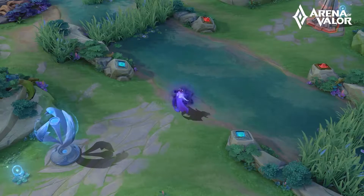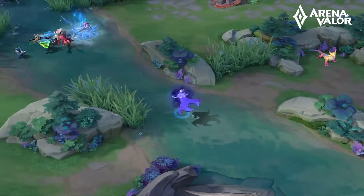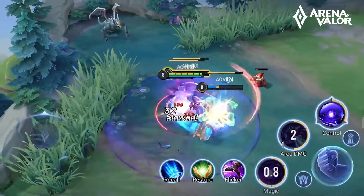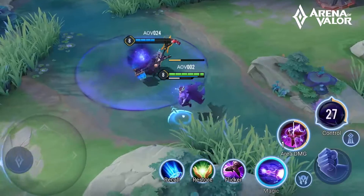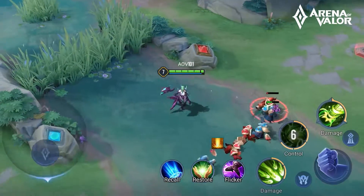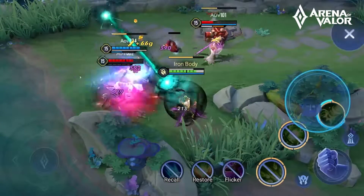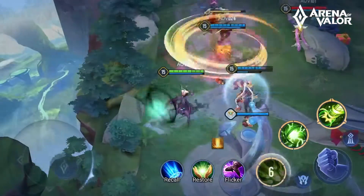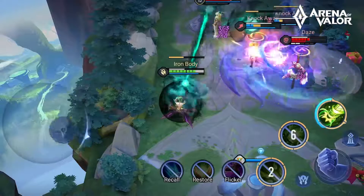The mid lane lies in the center axis of the map. Players within the middle lane can quickly travel to both sides of the map for support. However, it's also easy for enemies to flank allies from both sides here. Mid lane heroes are usually Mages who have the ability to clear their lanes quickly and increase the frequency of their support to other lanes. They can execute long-range attacks while remaining under the protection of the Defense Tower.